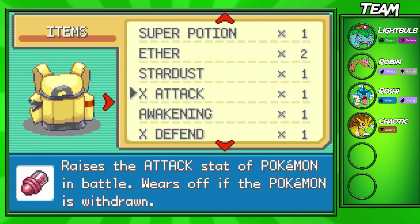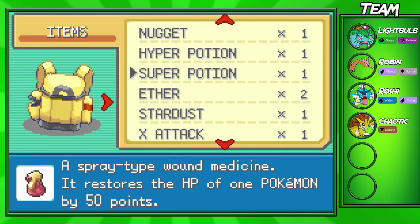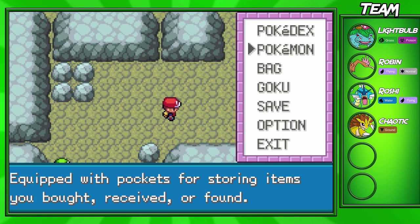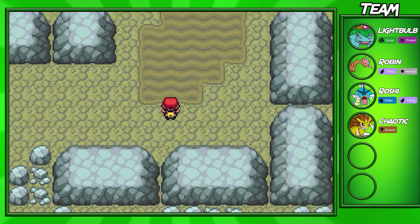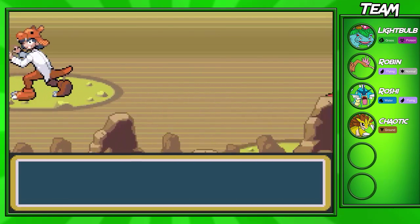So before we continue on here — do I have a Paralyze Heal? It looks like I don't have a Paralyze Heal, not even a Full Heal. So it looks like we won't be able to heal up our Gyarados. I think I'll keep him in anyway — nothing out there should outspeed us. We should still be able to take out the trainers here and there without too much trouble.